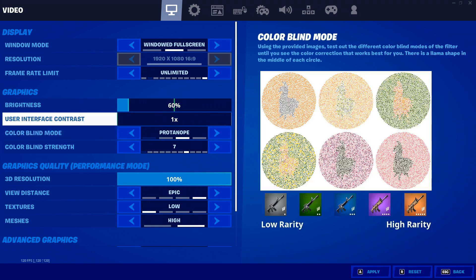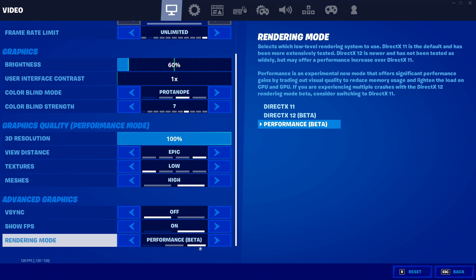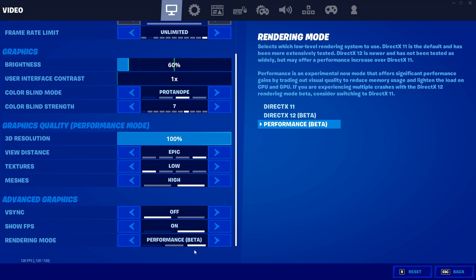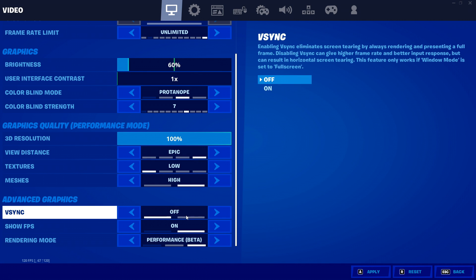The next thing to check is what rendering mode you're in. If you're in performance mode, try Direct X11 or Direct X12 if you have a newer graphics card. If that fixes your issue, then something is going wrong in performance mode. I'd recommend switching back to performance mode after — I've had to switch to a different rendering mode and then back to fix a glitch. Try loading the game in a different rendering mode first, then go back to your preferred one.